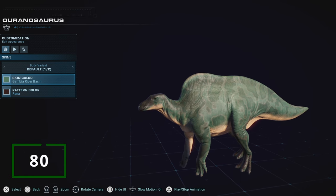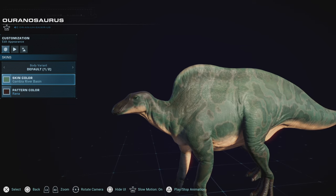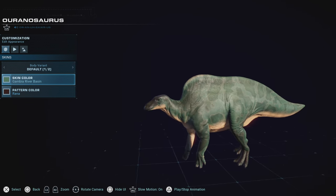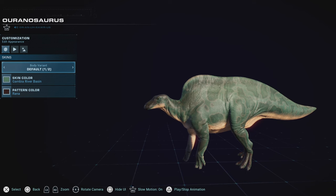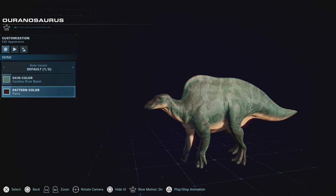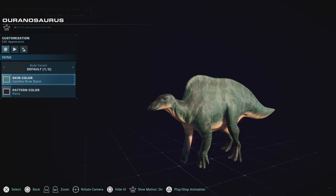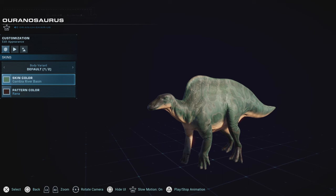The Ouranosaurus really got done dirty, losing the Skittle design skins it had in the first game. Many of its skins do not really help it stand out anymore, even though its posture and design make it stand out. One point in its favor is that we have a body variant of a Camp Cretaceous model, but even then those skin colors are even worse. I personally prefer the original model over the other one — I feel it poses more of a threat. But unfortunately it still falls a little bit down on the list, even though it was one of my favorites in the first game.